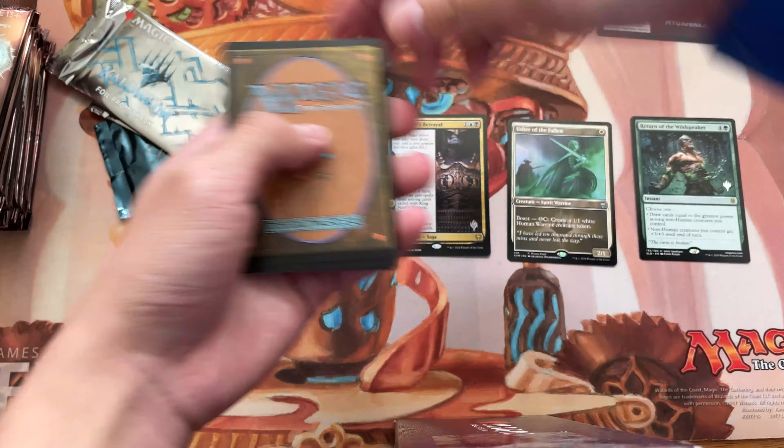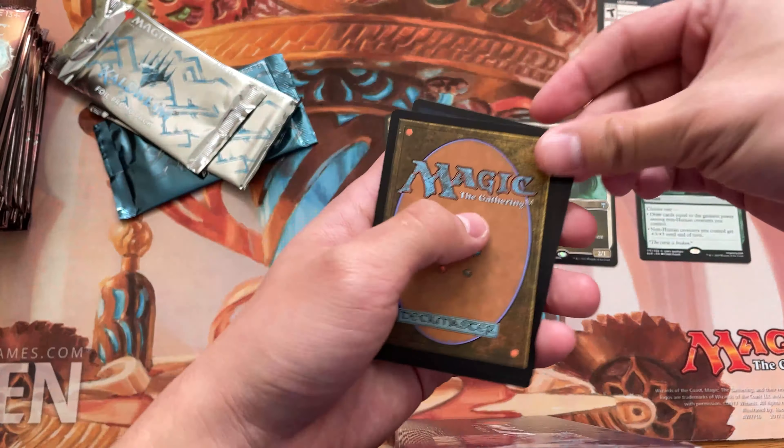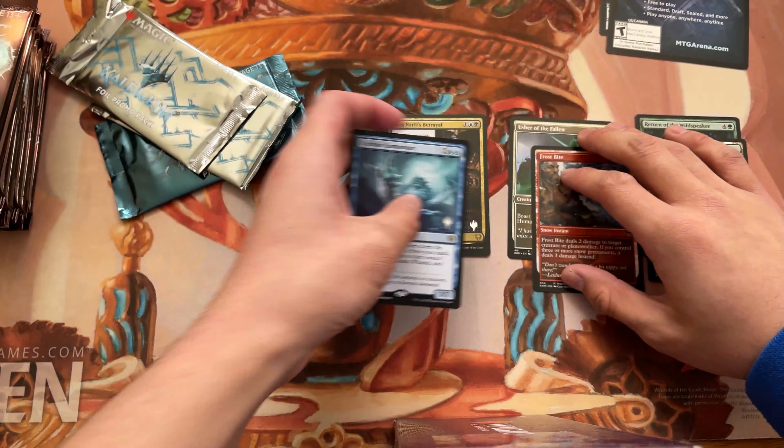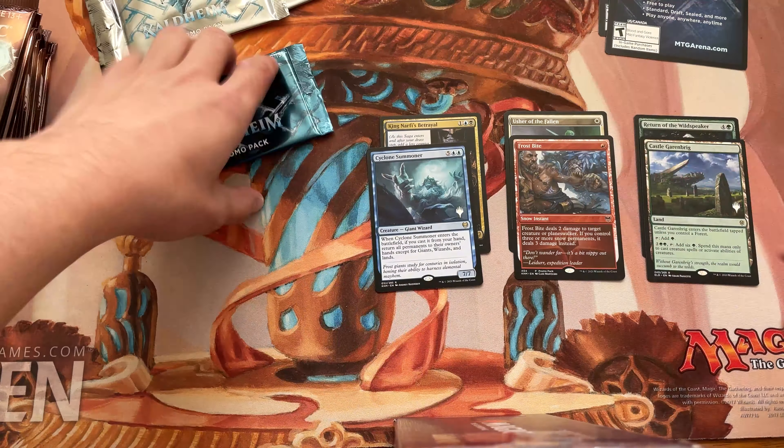Man, today is going to be a great day. I cannot wait until we do the pre-release with my friends. Castle Garrenbrick — also do not need, because I am not building Eldraine. Cyclone Summoner — I'm pretty sure I don't need that as well. So we are 0 for 2.